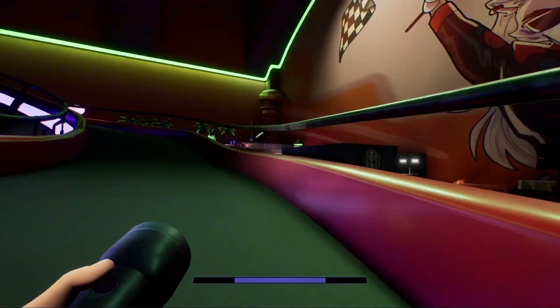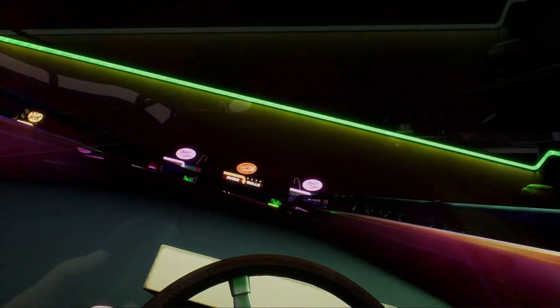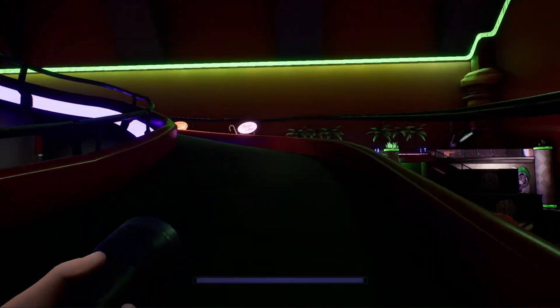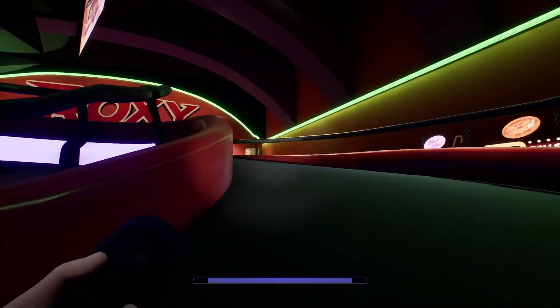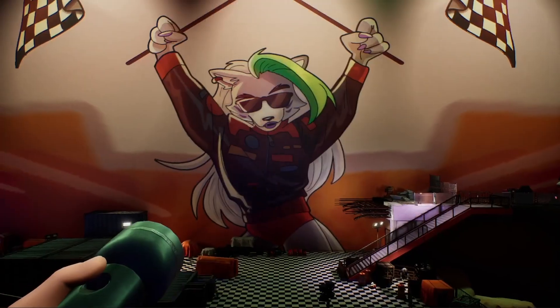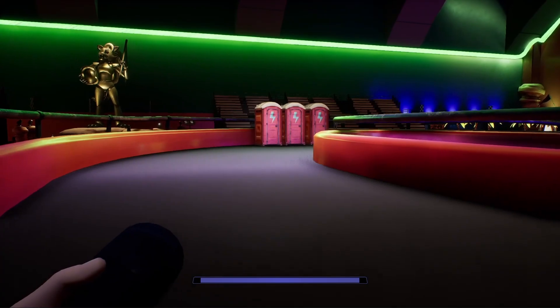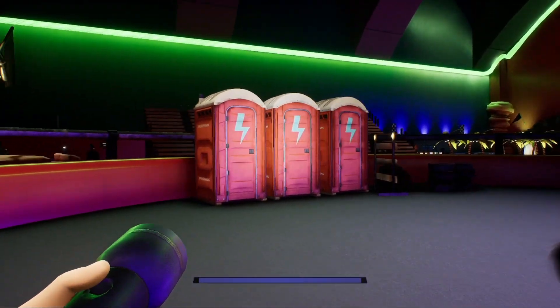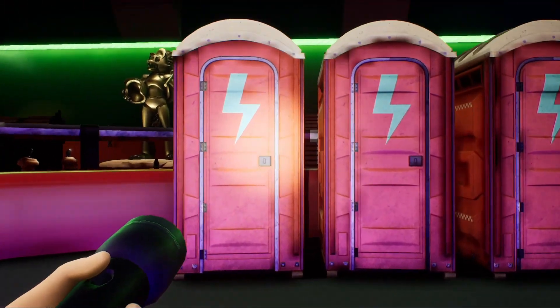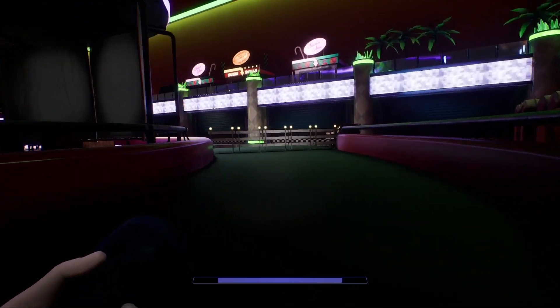Heading back up the track, you hit an invisible trigger around here that activates the Roxy death cutscene. Once the cutscene ends, the game puts you back on track where you activated it. Now that we are on the higher parts of the track, you can see it gives you a very nice view of the Roxy Raceway sign. Continuing along the track, you can see these three random Rockstar-themed porta-potties — they can't be interacted with in any way, but they're just cool decorative pieces. Once you make the final turn, it's about the end.